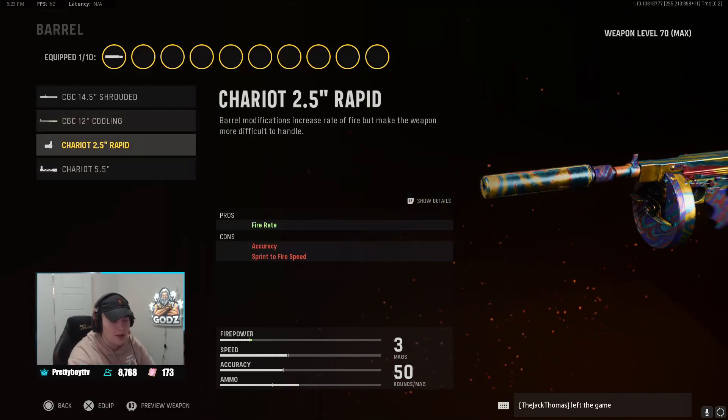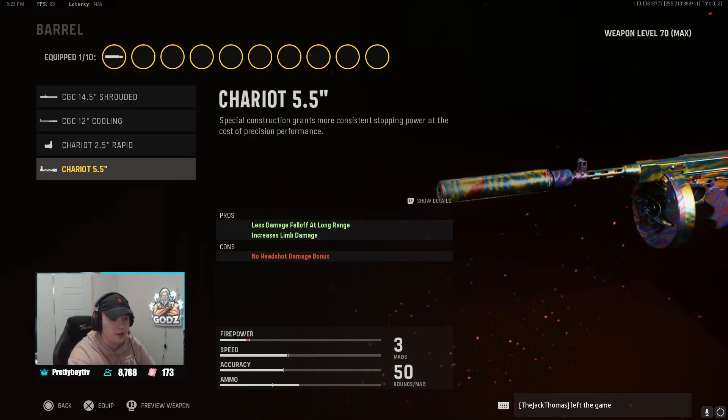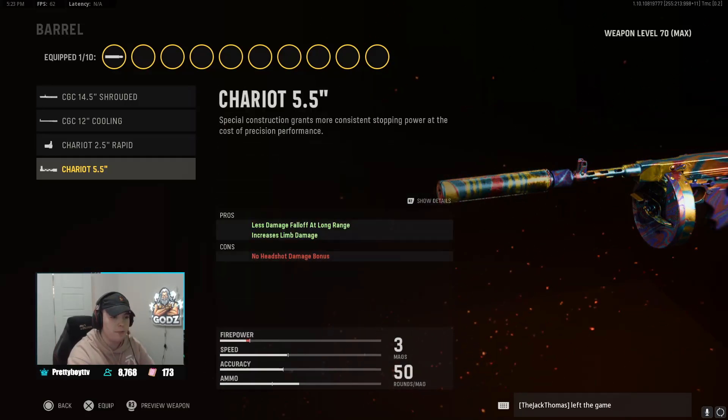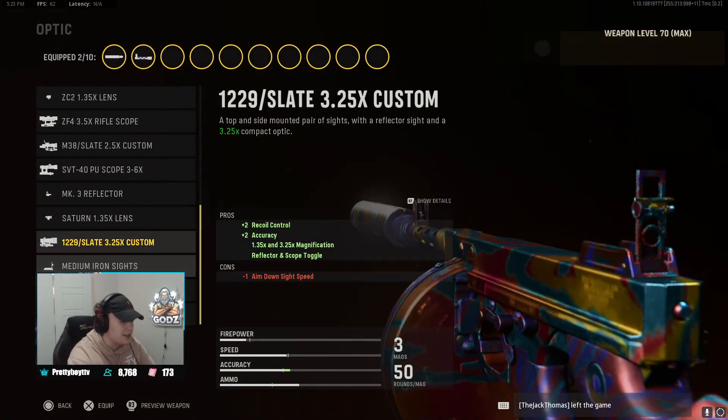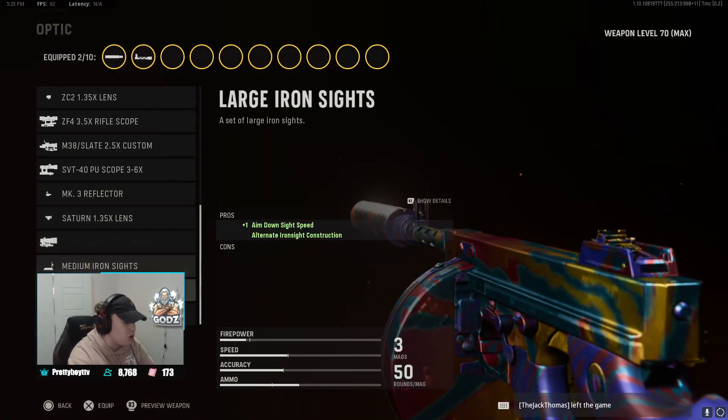For the barrel, this is something we changed from the last class setup. Instead of playing with the cooling barrel for a little bit more accuracy, we're playing with this one that does a little bit more damage, limb damage, basically effective range damage on the class.